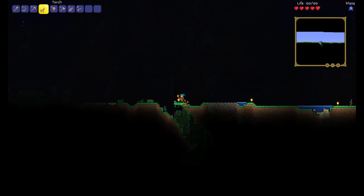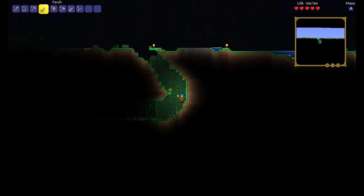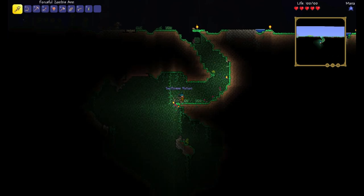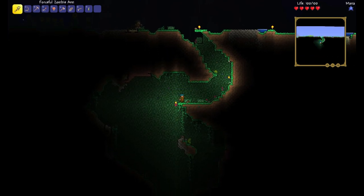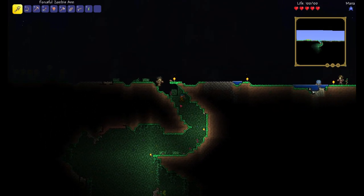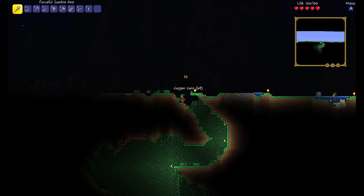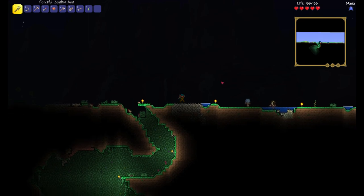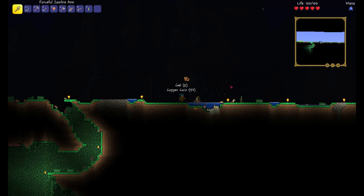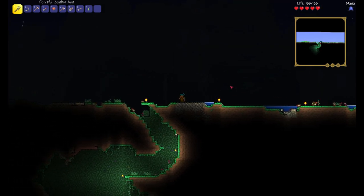The guy admitted to doing it to the cop and said he felt kind of stupid afterwards. You think? Oh, what do we have here — did we find our first cave system? Oh, we did! Nice. Unfortunately it's one of those cave systems with a straight drop-off. Before we go into the cave system, I want to try to find a dungeon.